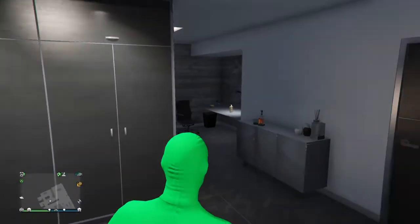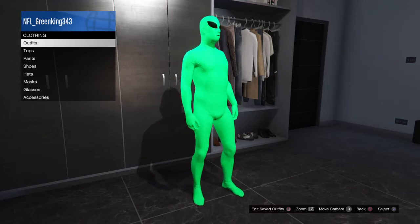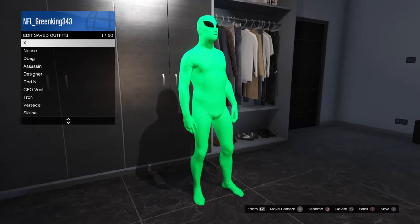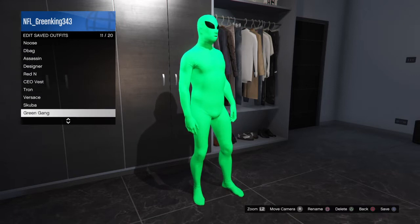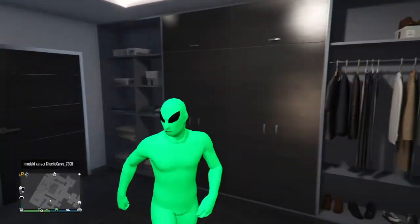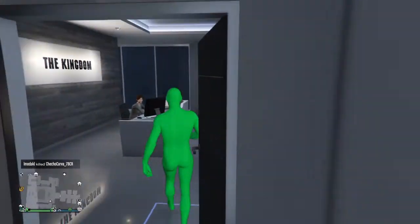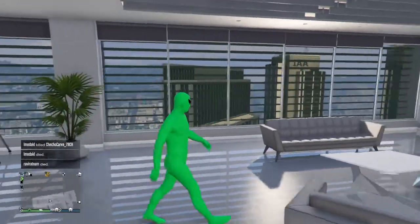The first thing you want to do is have the scuba outfit already saved as an outfit. As you can see I got the scuba outfit right here saved as an outfit. So I already got the scuba gear outfit saved.